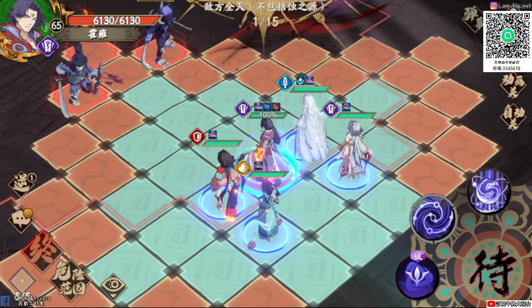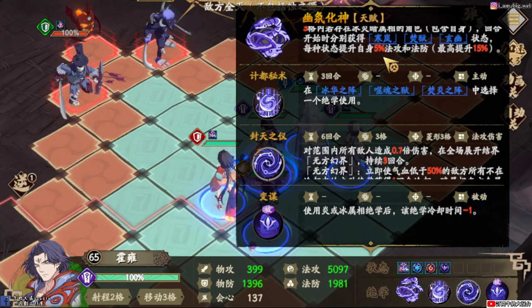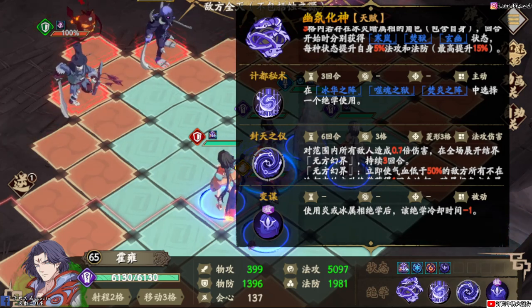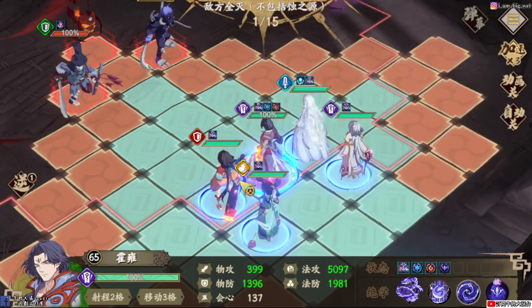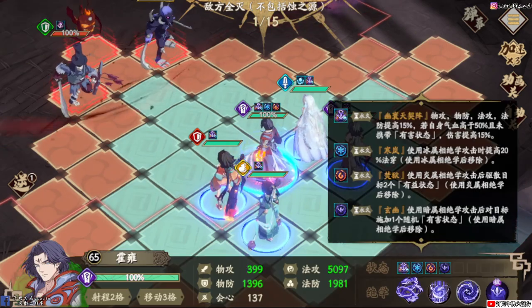大部分配法大概是這樣，其實沒有到很難。我們來介紹一下獲用的天賦部分。天賦在前面有講到，就是在回合開始的時候，三格內如果存在冰、炎、暗的角色（包含自己），回合開始可以獲得這三個buff狀態，每一種狀態可以提升5%的法攻跟法防，最高可以到15%。五星是15%，六星是18%。你讓他旁邊站一些炎冰英靈，在使用完招式之後這個buff就會移除，但如果不使用，buff就會一直在。